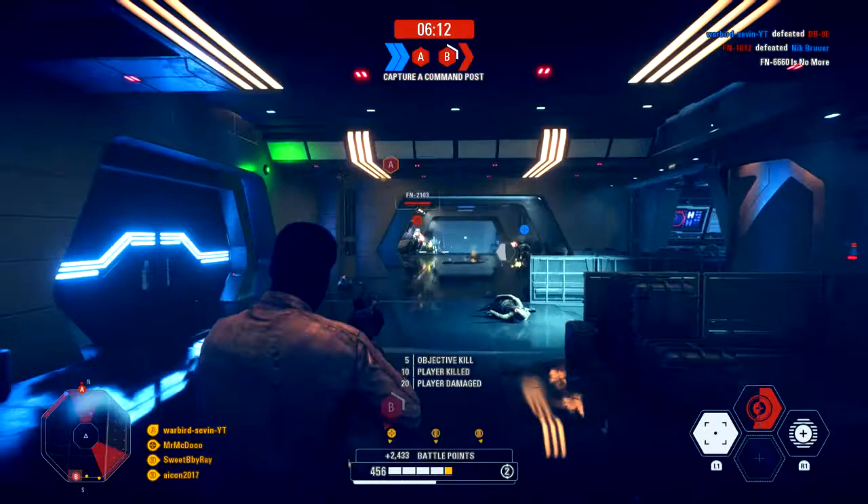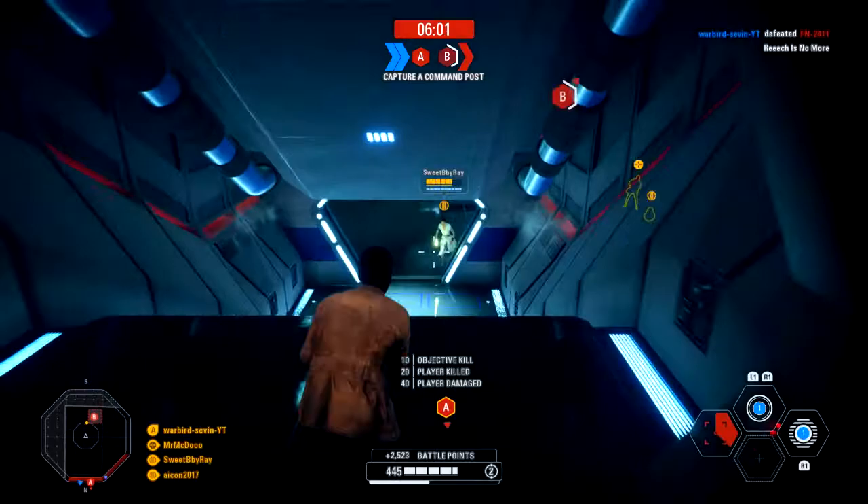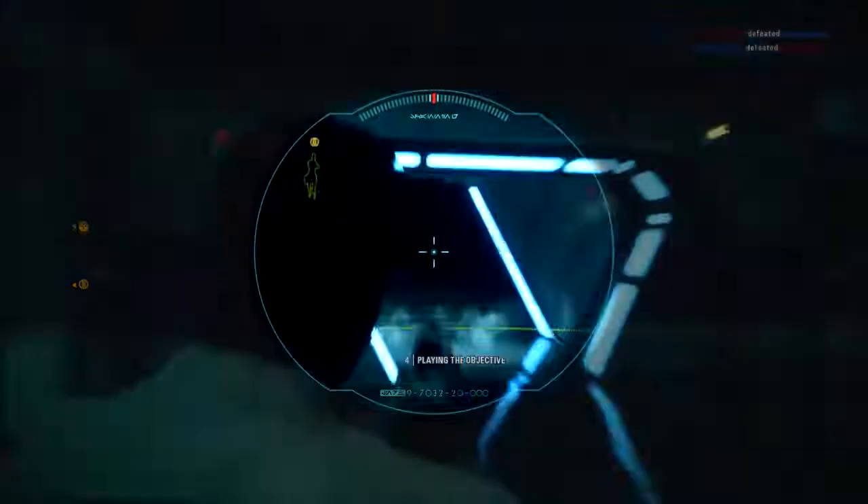So try to stick with your team as often as you can. That's really all I've got to say about Finn — there's not much to him other than make sure you've got a backup plan for when his abilities run out, stick with your team, and use the hell out of Dead Eye because that ability is amazing. I wish you all well when you're using Finn — hope to see you out on the battlefield, peace.